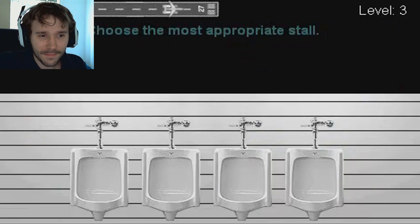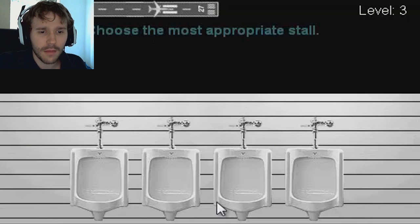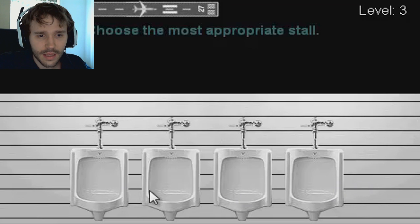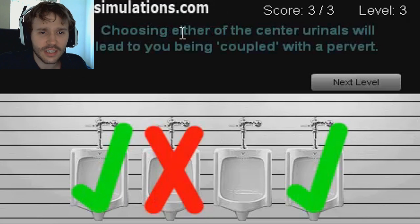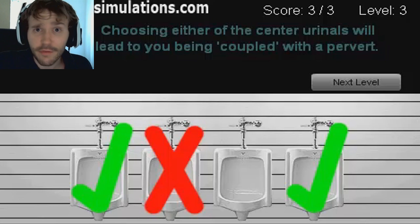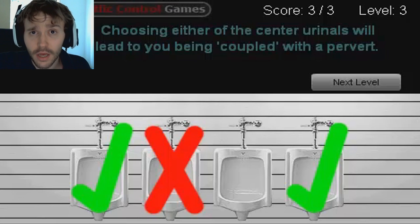Choose the middle — this is a tough one. There's just a little advertisement. I'll go for... wait, a guy goes there... damn, I should have gone for the side. Incorrect! 'Choosing either of the corner urinals will invariably lead you to being coupled with a pervert.' Apparently everybody you stand next to in a bathroom is a pervert or a psychopath — be warned guys, it's a dangerous world in bathrooms.